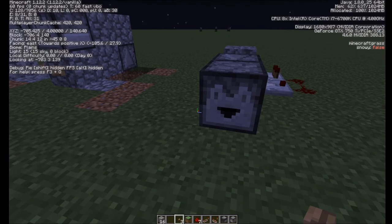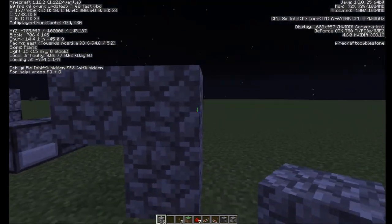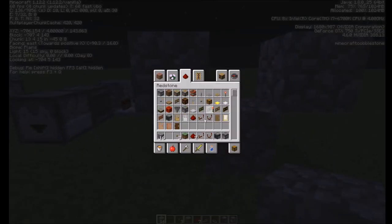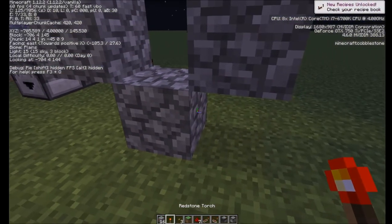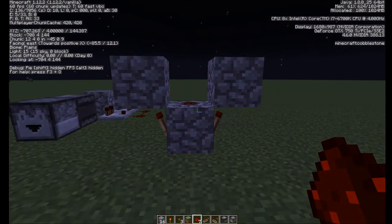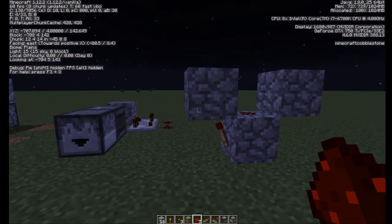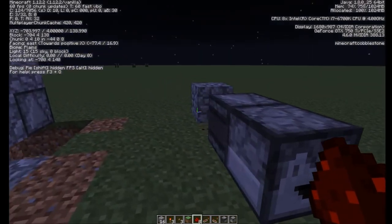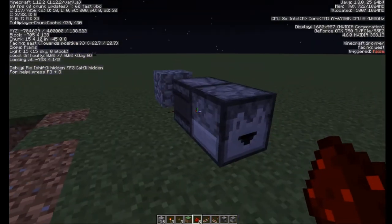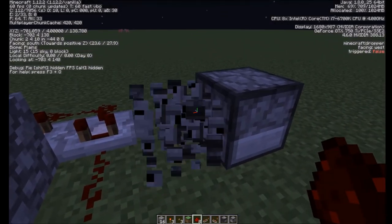It works flawlessly and doesn't require redstone burnout clocks. Previously, somebody like Mumbo would probably use a system like that, which gives you one item - and that's okay, but it's a redstone burnout clock. It's not exactly the best thing for a server. This is a lot better: it's tileable, it looks nice, it's compact, and most importantly it uses my favorite block in the game - the observer.